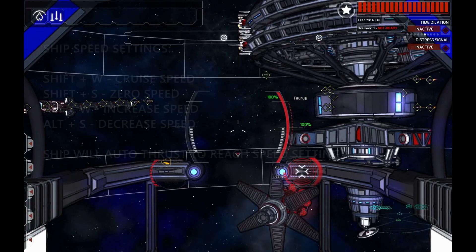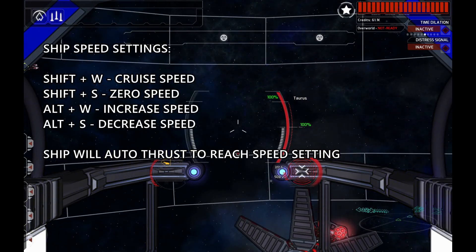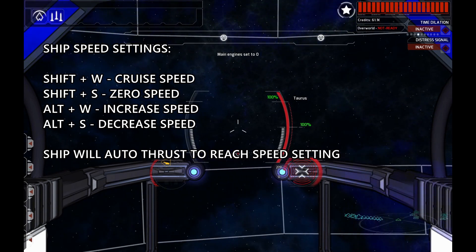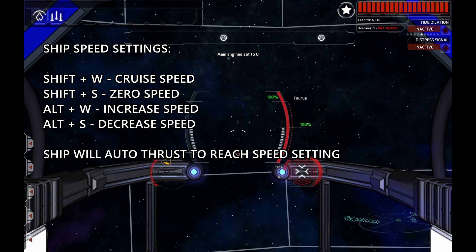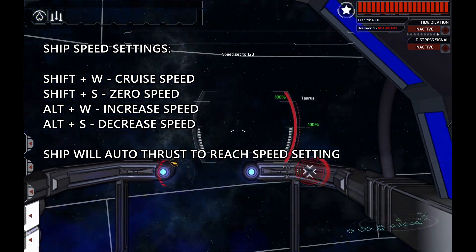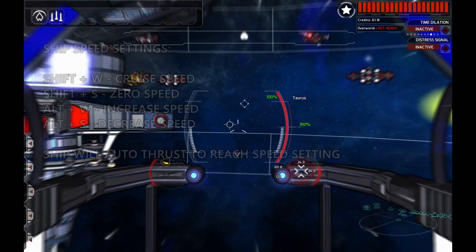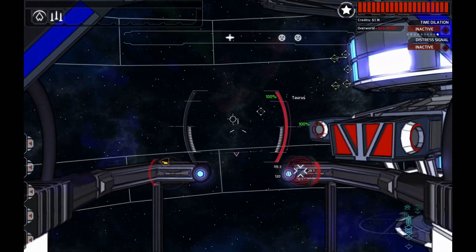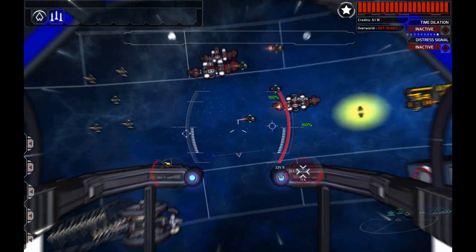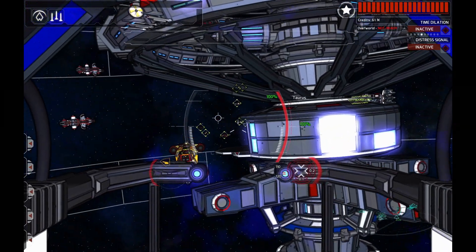Alt-W increases the ship speed. Alt-S decreases the speed setting. Shift-S sets the speed to zero, and Shift-W sets the speed to cruise speed. As you can see, when I'm turning, my ship is going to maintain this cruise speed. It's really handy because sometimes you want to be traveling faster for just a certain moment, and then decelerate again to regain control of the ship.